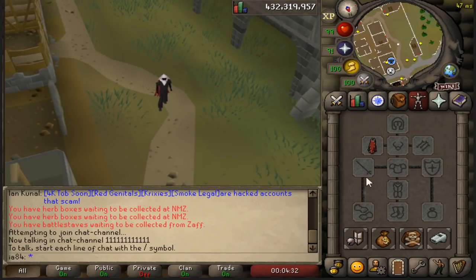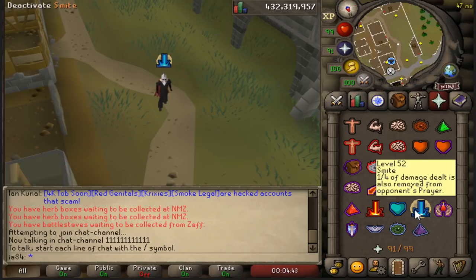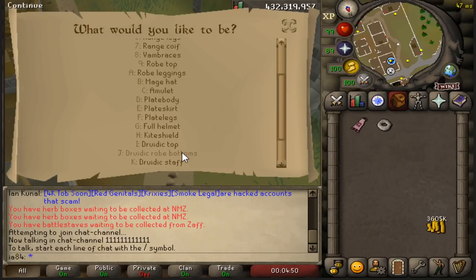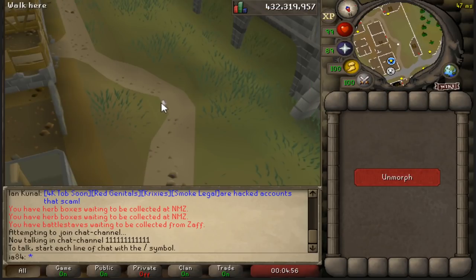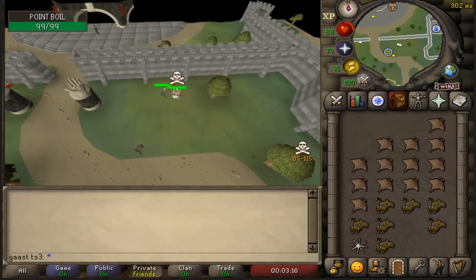Another thing you can do with this skull trick is wear any third age item on your bait account that you're gonna die on. You wear it, have your smite up before you die, and pretend like you're being smited. Then on your killing account, you log in wearing that item — so I'm wearing a third age full helm right now. They're gonna think that you actually got smited for the full helm.